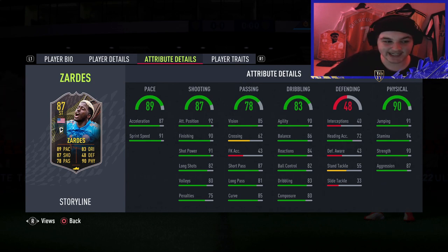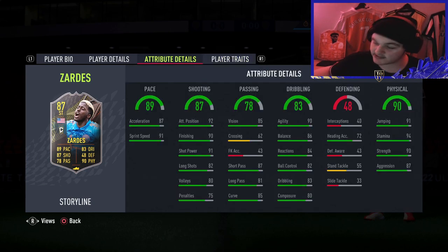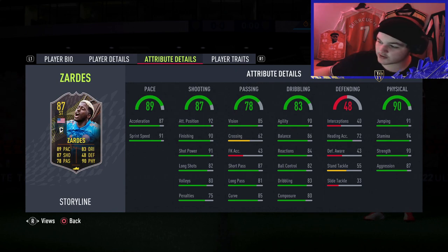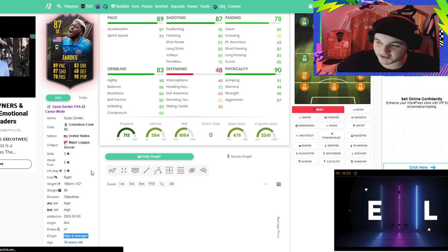Dribbling: 90 agility and 86 balance for a six-foot-two guy is going to be really nice, but the one disappointing thing is the 80 composure - he won't be as composed in front of goal as you want him to be. As a target man striker you want him composed. His advantage is being tall and massive, getting into positions to bag one home, and he's got 80 composure which is a bit disappointing. Physical-wise it's some of the best in the game: 91 jumping, 94 stamina, 90 strength, and 87 aggression. Sadly he does not have any traits.